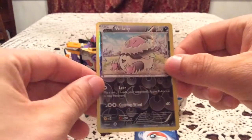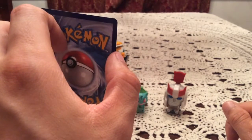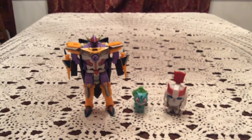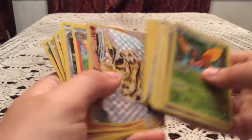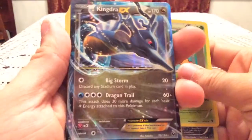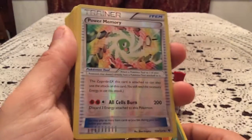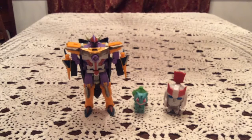Final Reverse for the opening: Vullaby, and I know I have that one already - that is a duplicate. Final Rare card is going to be Mothim, so another non-holo, but that's perfectly okay. We had a great opening overall. We had the Carbink Break, then the Kingdra EX, as well as the Diancie EX - two very nice looking cards - as well as a new Reverse with the Power Memory. So I'm very, very happy with this opening. Nice to see we could give Fates Collide a good send-off.